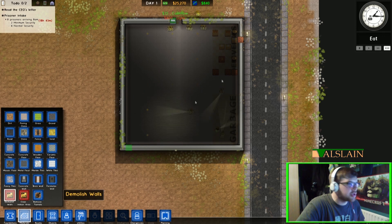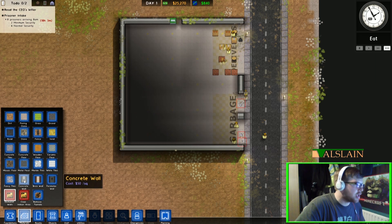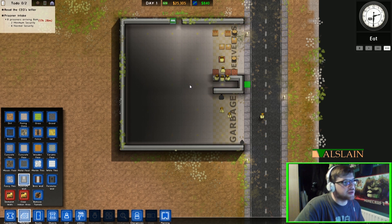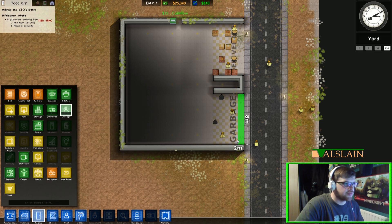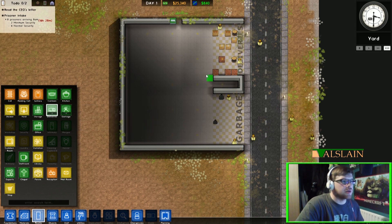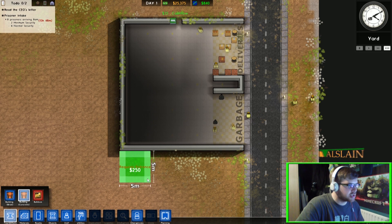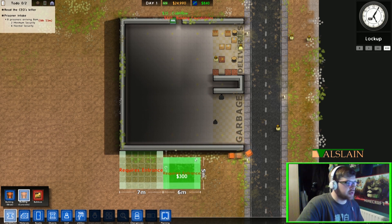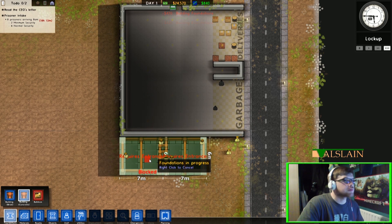Now we're going to go to materials and demolish walls — at the front of deliveries and the front of the garbage — and put concrete walls here. We've got a little outlet there and the garbage, which we're going to define all the way to the edge, including deliveries as well. And what we're going to add on is we're going to build a concrete building at the bottom here, which is going to be about seven by six, and we'll build another one next to it. These are going to be an electrical room and a water room — they should connect straight to this eventually.